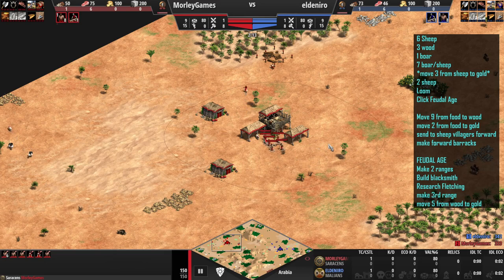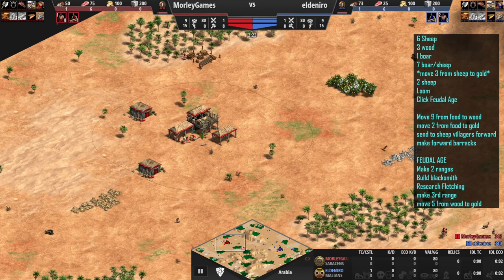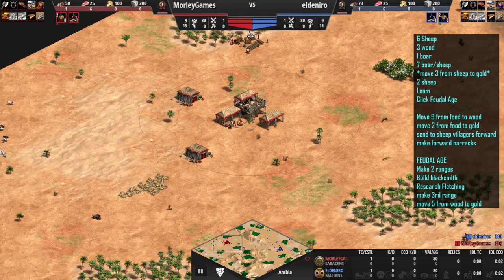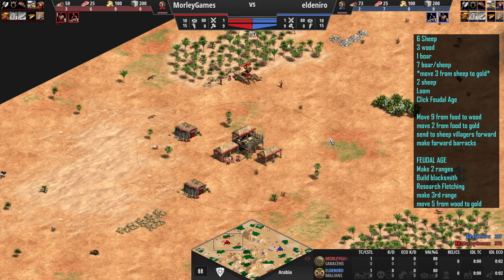You just start off six on sheep, send three to wood, and then the next one goes to get the boar. Pretty much after that it's just a case of everything goes to food. You have to take a few off of food towards the end and send them over to gold, but that's generally the gist of it.